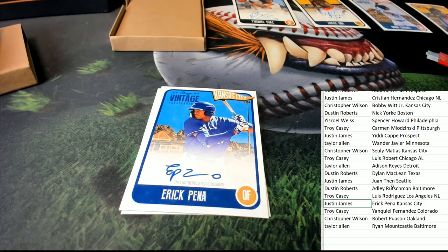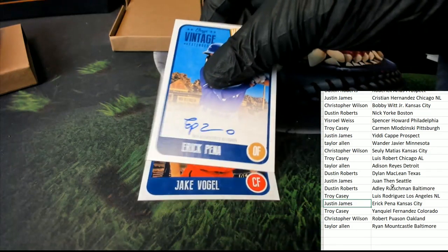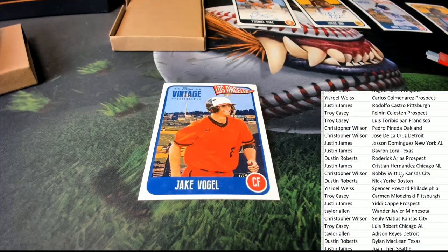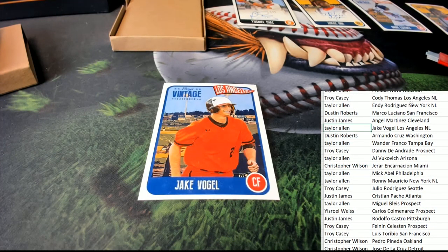So Justin did really good. What's our final card out of here? Rookie, Angels — okay, for the Angels, right there for Taylor.